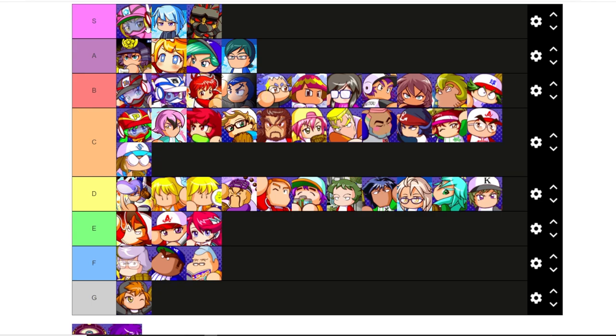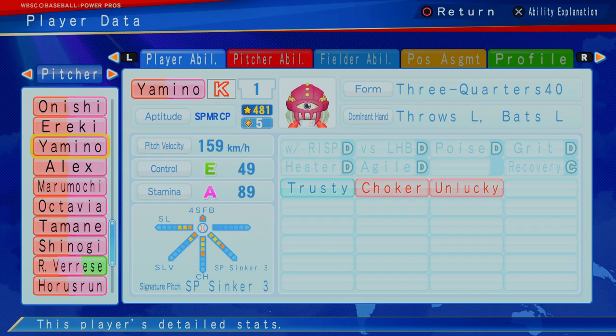I'd say your S is your must-get, your A is definitely consider, and then your B and C is think about it for your roster.